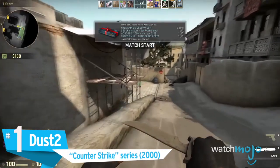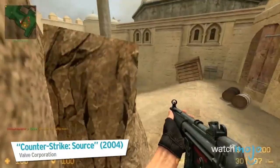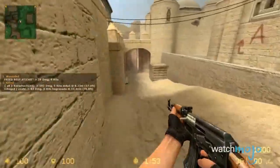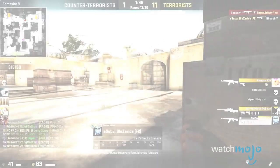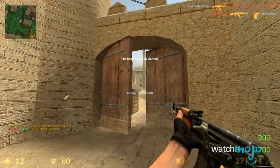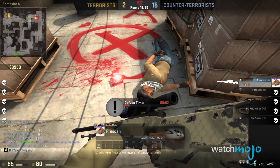Number 1: Dust 2, Counter-Strike series. No matter how great Blood Gulch is, it may never reach the status that Counter-Strike's Dust 2 has achieved. The Counter-Strike games are arguably the most popular FPS titles on the market, and Dust 2 is easily its most popular map. Its signature color scheme makes it immediately recognizable, and the map is incredibly balanced, making it accessible for new fans and a favorite amongst pro players. Even though shooters have greatly evolved over the years, Dust 2 has remained the same, proving just how iconic and beloved it is in the eyes of the community.